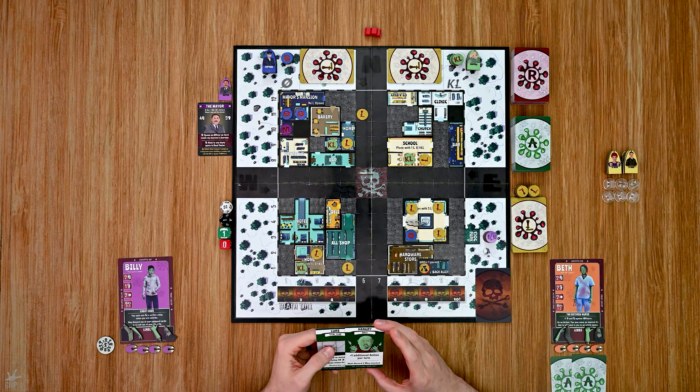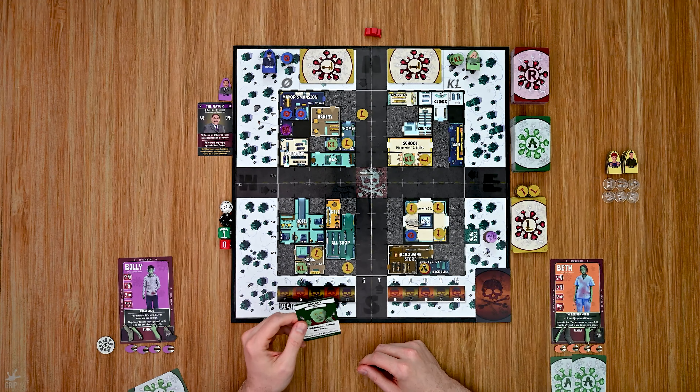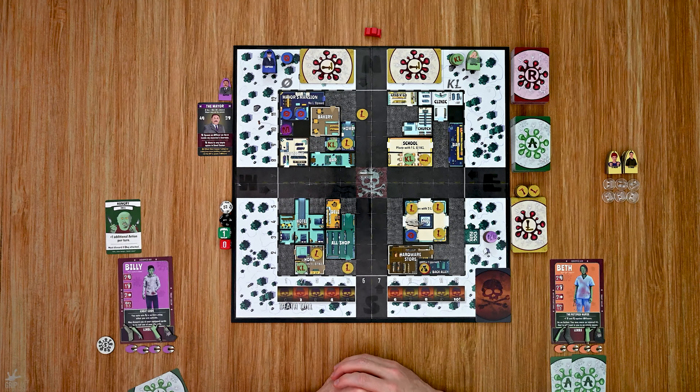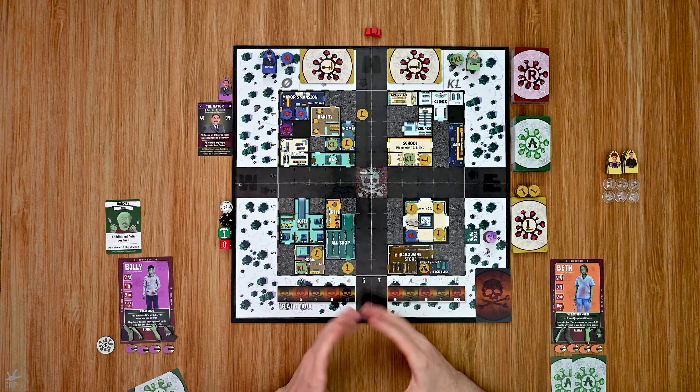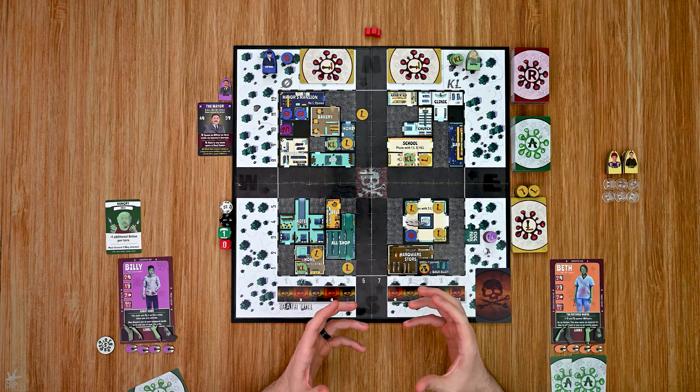I could choose to spend an action to gain an aid card, or I can spend an action to place aid cards that are not free into play, as you can only use equipment or items that are equipped to your character. So I will spend an action to equip the Hangry card, and that will allow me to gain an additional action per turn. From there, let's take a look at the attack sequence, as there's going to be a number of steps with this.